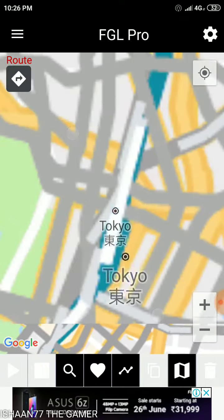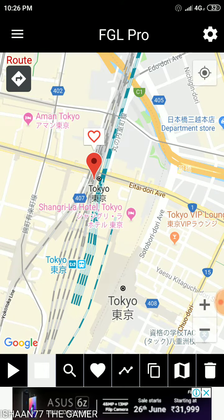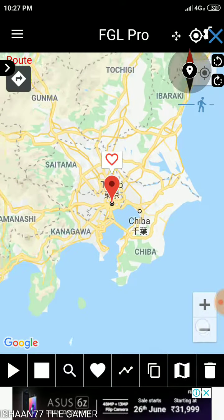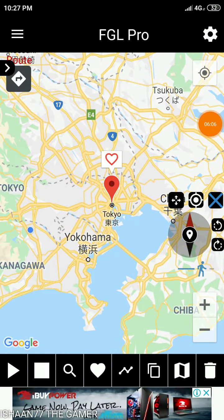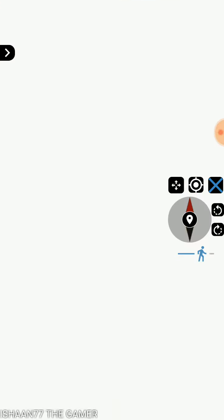By this method, we can easily spoof and go anywhere in Pokémon GO. Let me demonstrate — it's loading. There are two Tokyos — I'll pick one. If your GPS location is not going there, just click the target sign button and it will automatically be fixed, like this. Mine is now fixed.